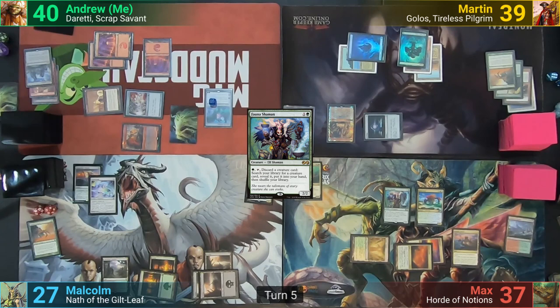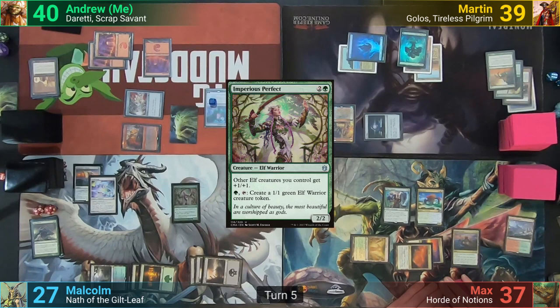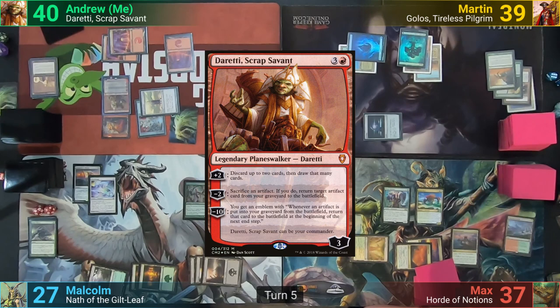Malcolm plays a Swamp and pays three mana for Beast Within, targeting my Metalworker. The Metalworker gets destroyed and gives me a 3/3 Beast. He then casts Imperius Perfect, drawing from the Banner trigger, and passes. I draw for turn and cast Basalt Monolith for one colorless thanks to Ugin. I then tap it and another Mountain to bring out Daretti the Duke of Dumpsters.